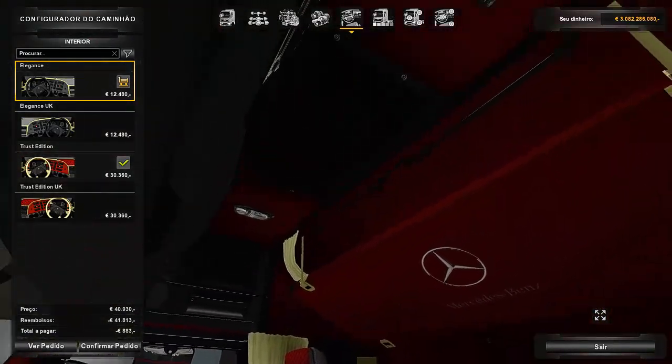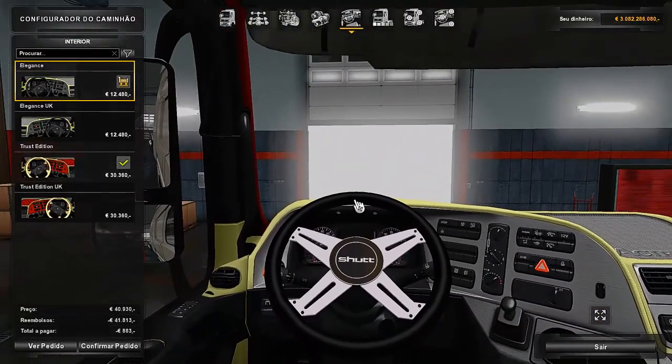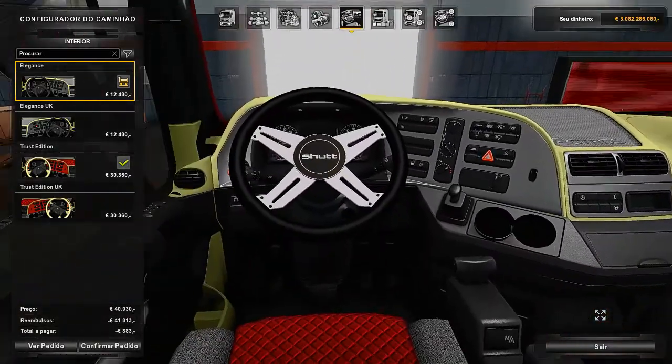This interior here — because I am using the interior mod that I showed a few days ago, I will be leaving the link in the description. And this pack of the volante will also be in the description.